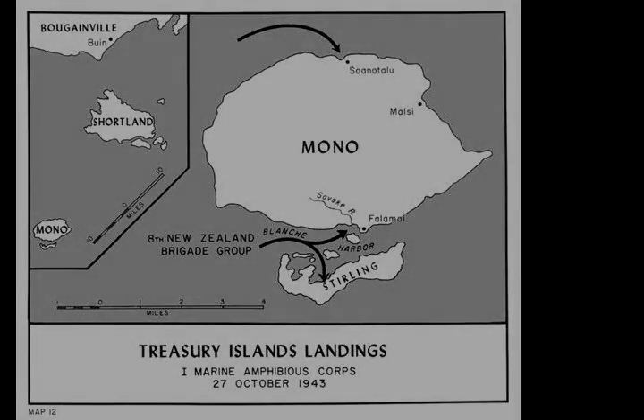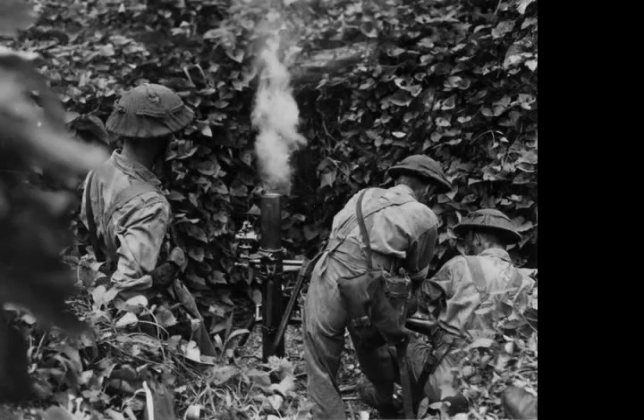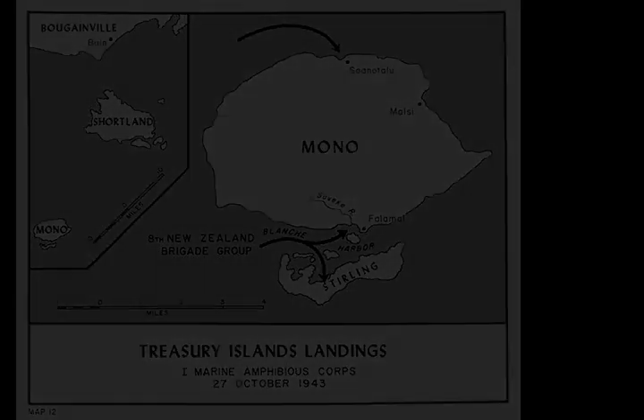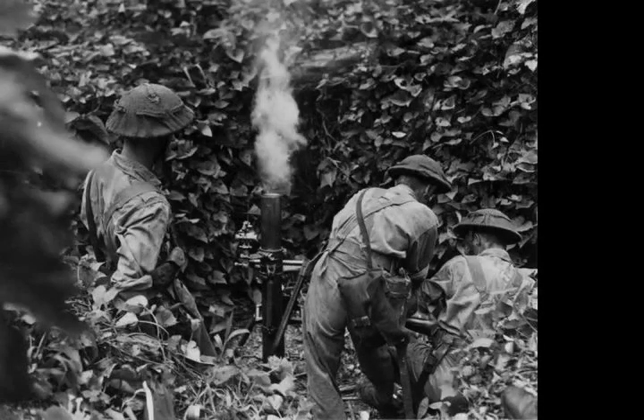For the operation, the New Zealand 8th Infantry Brigade Group, commanded by Brigadier Robert Roan and part of the New Zealand 3rd Division, was assigned to the United States 3rd Amphibious Force, which assigned its southern force under Rear Admiral George H. The Treasury Islands, consisting of two islands — Mono and Stirling — are located 300 miles north of Guadalcanal, 60 miles from Vela Lavella, and just 18 miles from the Shortland Islands.